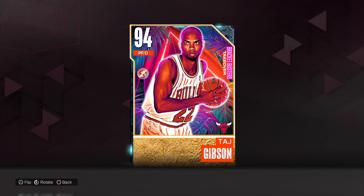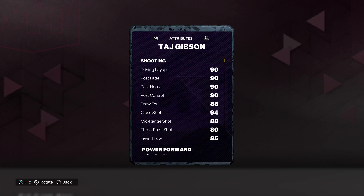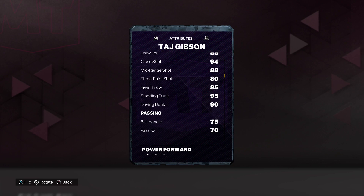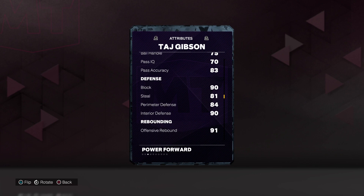Danny Mac coming to you for another gameplay video. This time we got Mr. Taj Gibson of the Chicago Bulls — 98 offense, 96 defense, 6'9", 232. We got 90 on drive and layup, post fade hook control. We got 80 on draw foul and mid-range shot, 94 on close shot, 83 three-point shot, 85 free throw, 95 and 90 on the dunks, 83 on pass accuracy.